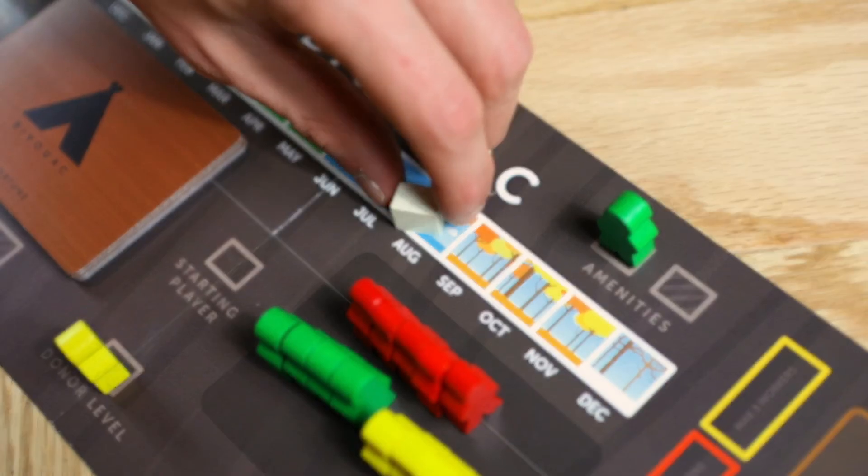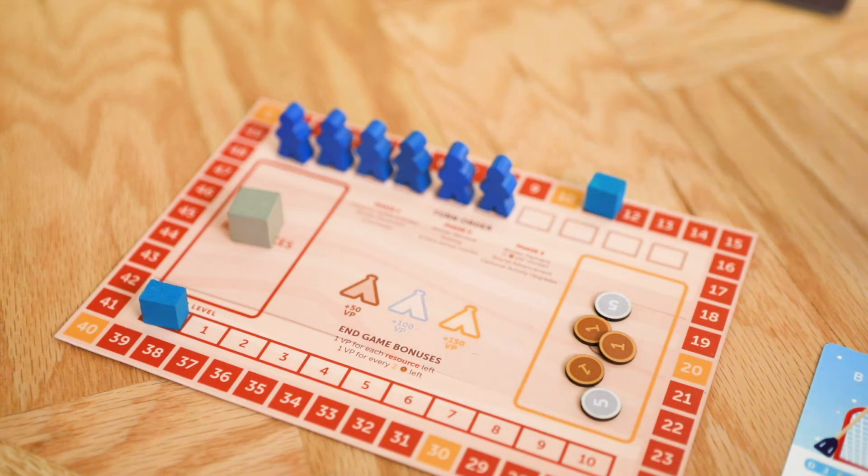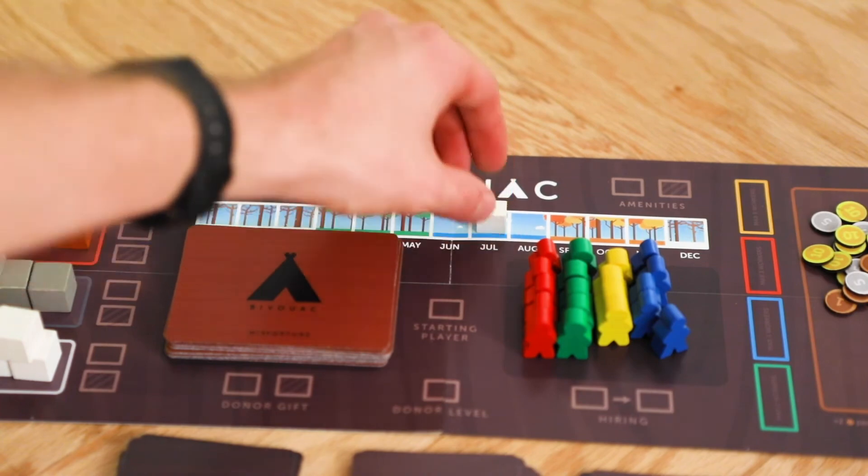Once all workers have been returned, phase three, payment and round advancement, takes place. All players must pay one coin to each worker they have in their camp. After workers are paid the next round begins.